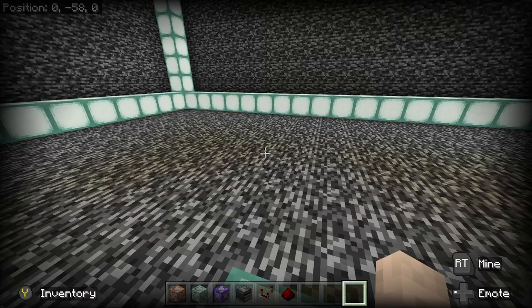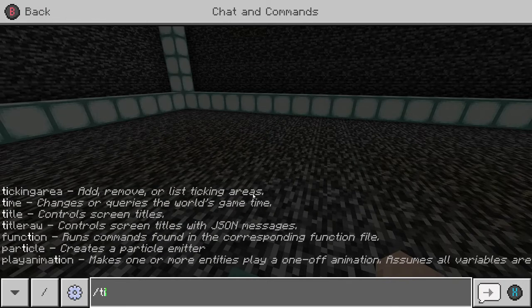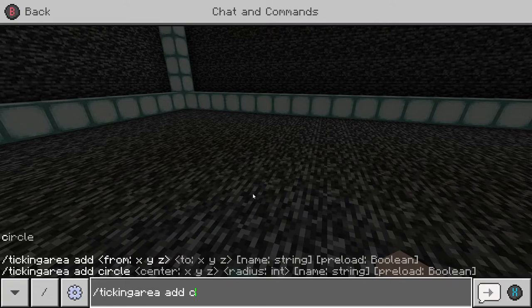For the tutorial, the first thing we have to go over is a few commands we need to type through chat. These are going to be the baseline for our money system and will also keep stuff out of chat. In Minecraft, a chunk is only loaded when you're inside it, so where these command blocks are we need them to stay loaded. We'll make it a ticking area - type /tickingarea add circle.